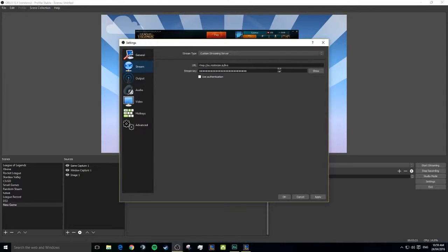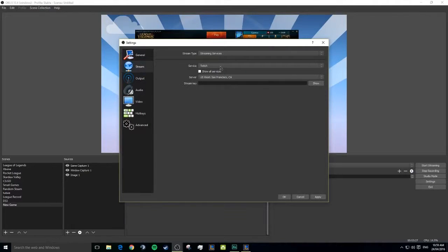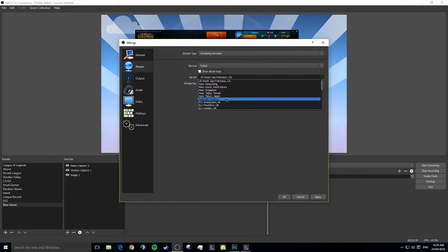I restream so that's why I have a custom server, but usually you'll go to Streaming Services and head over to Twitch. Then you'll go to something like Australia Sydney if you're in Australia, and just put in your stream key from Twitch, or from Hitbox, or wherever you stream.